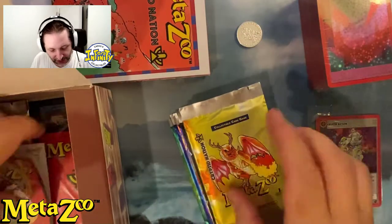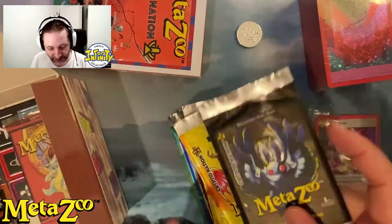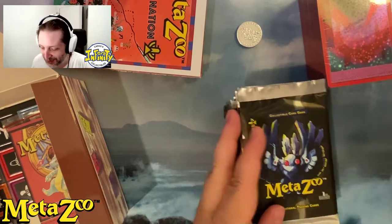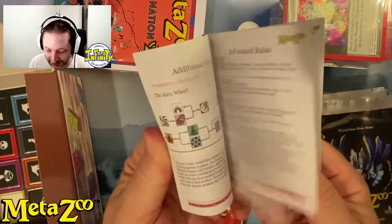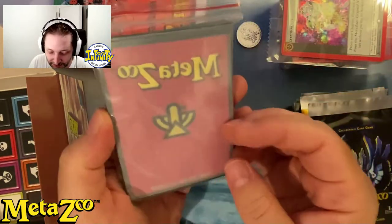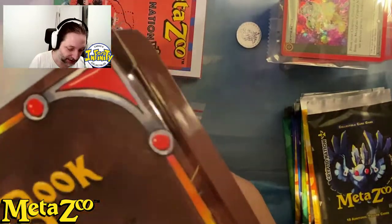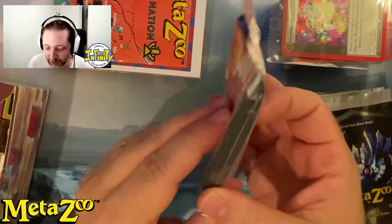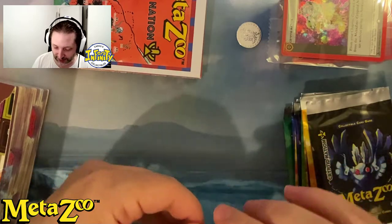We have 10 boosters, which is nice. I'm gonna open them — everybody likes to see people cracking boosters. We have another rulebook, exactly the same as the one in the release pack. You have some very nice sleeves — it's 60 of them, perfect. Your deck is 40 cards and you need 15 sideboard. They look great and we're gonna sleeve something — if we pull a very good card, we're gonna sleeve it.